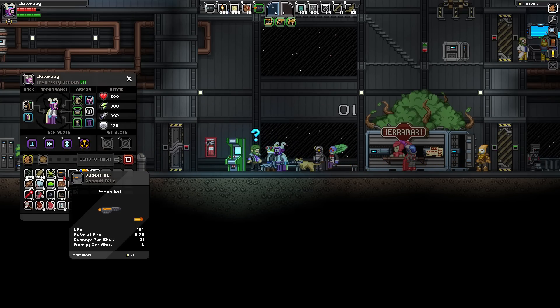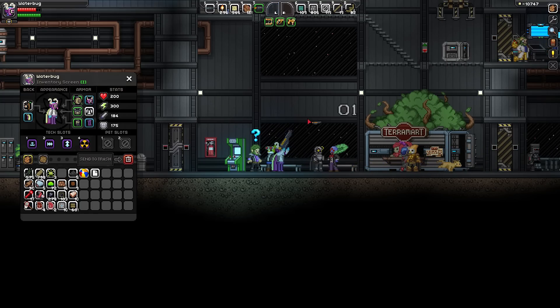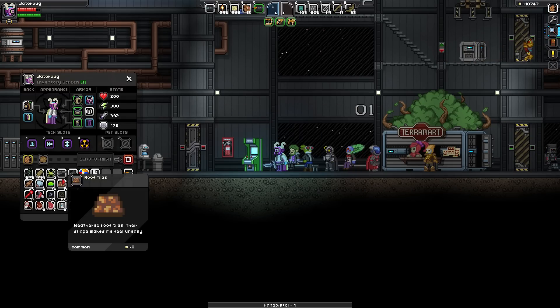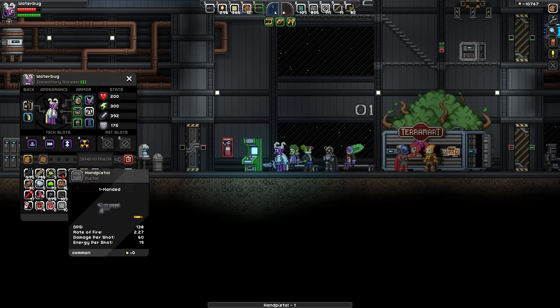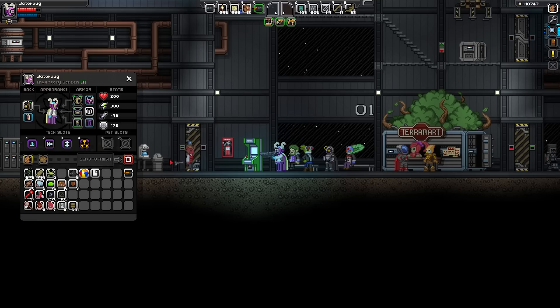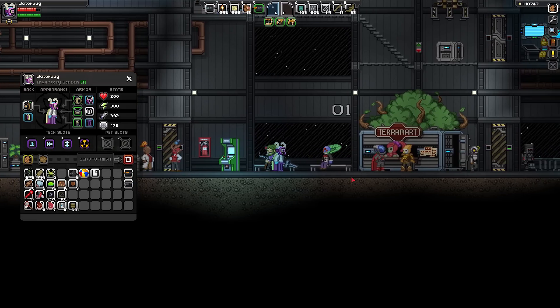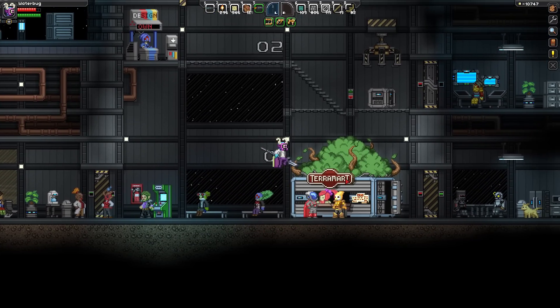The rifle is called the Duderizer with 180 DPS — not very good. But that's okay, we completed a quest. We also got another ranged weapon, randomly generated. The DPS isn't great on that one either. One of them is one-handed — I have not dual-wielded handguns yet, but that sounds fun. I would like to do that one day.